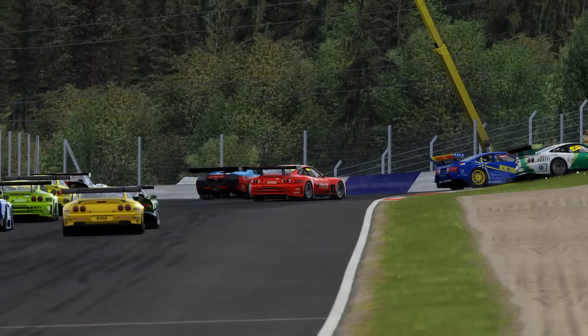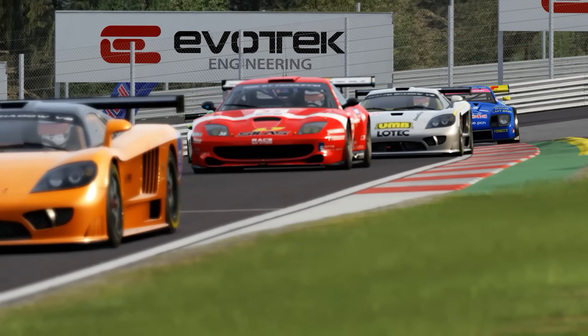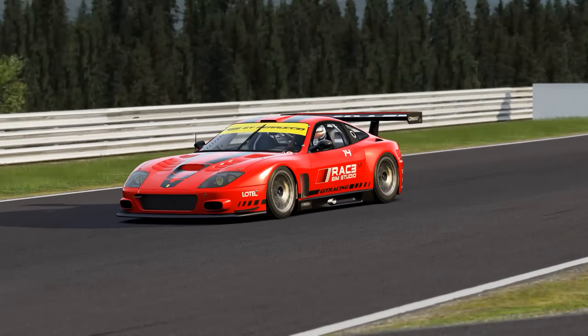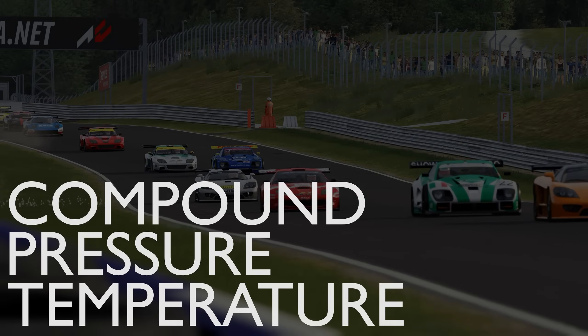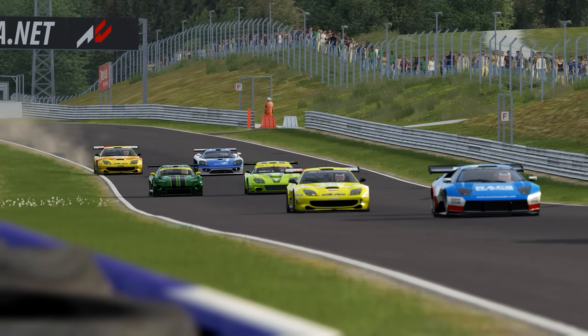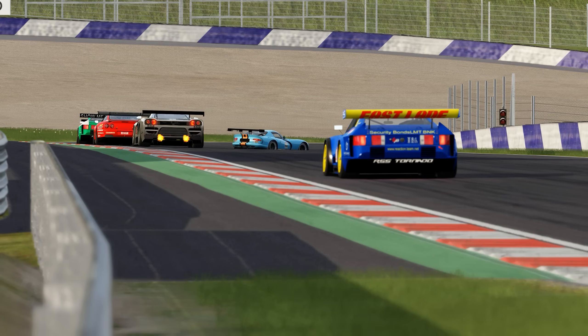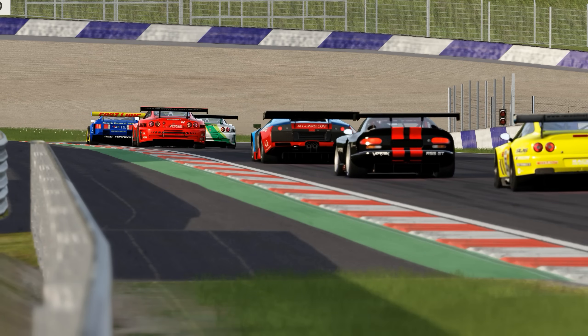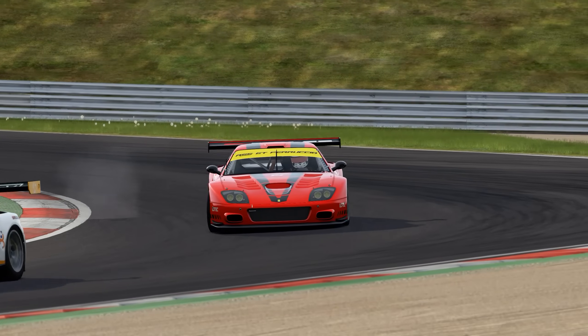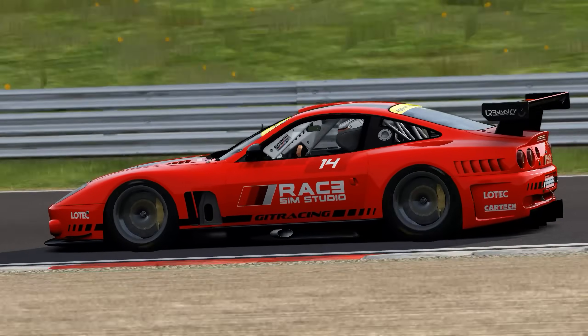Tyres are, on the face of it, pretty easy to get your head around, especially in racing sims, and for the most part there are only three things you need to think about: compound, pressure and temperature. Compound is a way of describing the chemical composition of the tyre, but from a driving perspective it's often just used to describe how soft or hard the tyre is, while temperature and pressure are interlinked and both play a significant role in getting the maximum amount of grip out of the tyre.